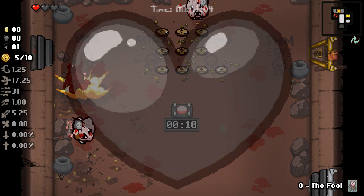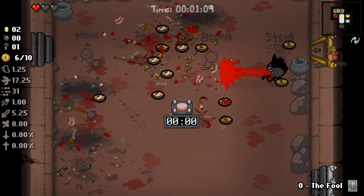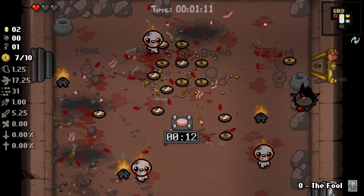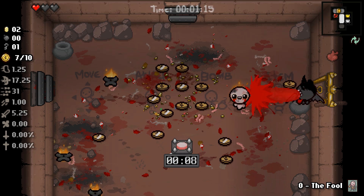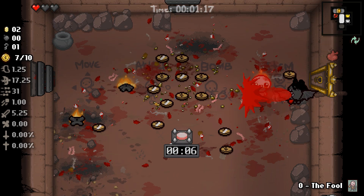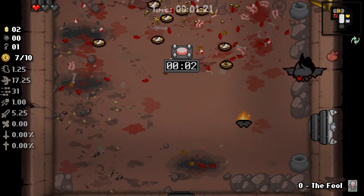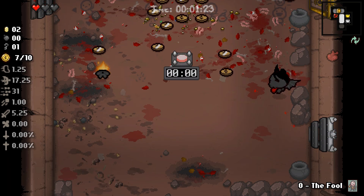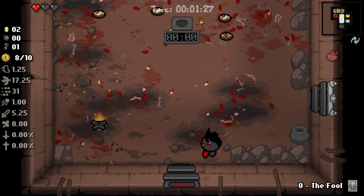I hate these guys so much. Well, that's alright, a little bit of damage there but we're not doing too bad. I don't think they can actually get to me if I just kind of sit here and cheese it a little bit. The button in the middle will start the waves — if I step on it it will damage me, but it will also stop the waves as well. Managed to get rid of those guys without too much problem.